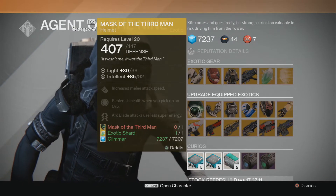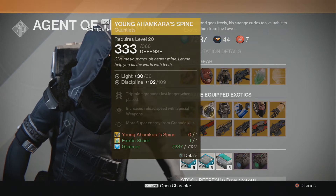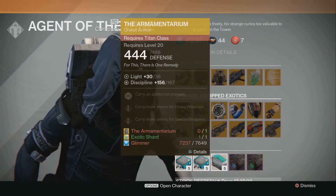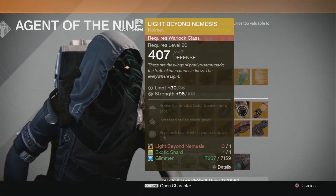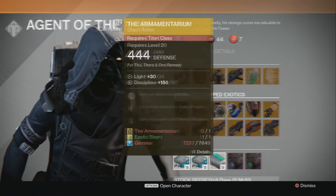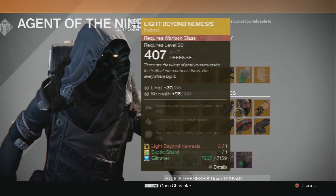For the upgrade equipped exotics, Xur has the Mask of the Third Man — that's an exotic Hunter helmet — Young Ahamkara's Spine, gauntlets for the Hunter, the Armamentarium, an exotic Titan chest plate, No Backup Plans, exotic Titan gauntlets, and then the Sunbreakers and the Light Beyond Nemesis. So he has two for each class.